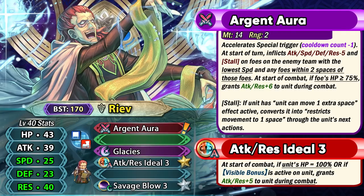He is a blue infantry mage with Argent Aura as his preferred weapon. This gives a minus one special cooldown, and at start of turn he can inflict minus five debuffs to all stats and the Stalled status on the foes who have the lowest speed stat. This can also be applied to any foes within two spaces of those foes with the lowest speed stat. So this allows you to debuff the opponent extremely hard, and at start of combat, if the foe's HP is 75 or above, he can get plus six attack and resistance during combat.